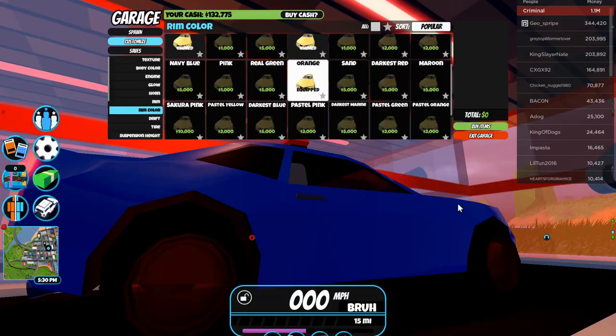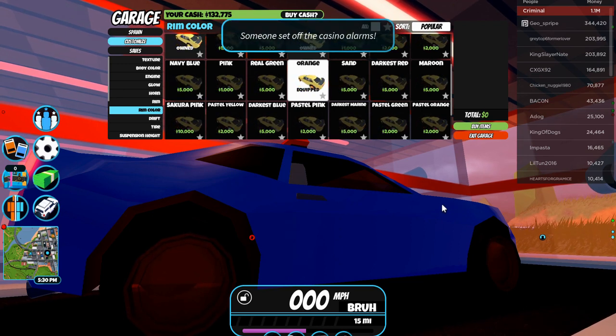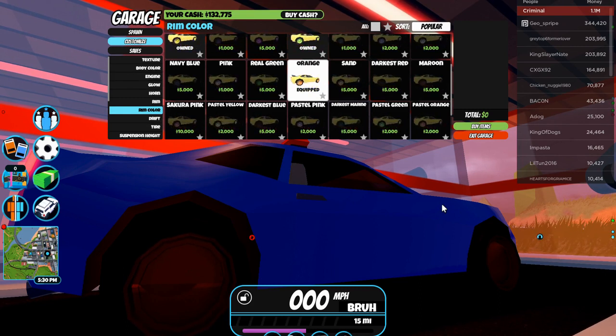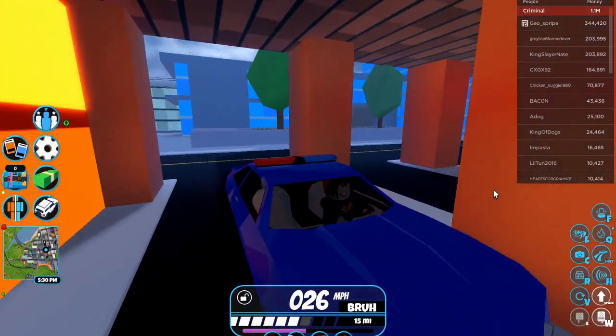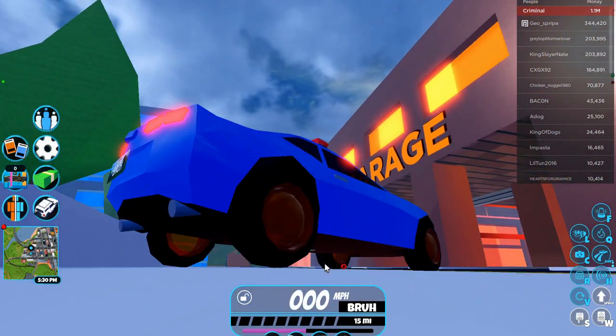You actually have to leave and rejoin right after you get the spy rims, or once it says you've earned them. But here they are on my alt account. I'll exit the garage so we have a better look — as you can see they're sort of transparent, and honestly they do look pretty cool.